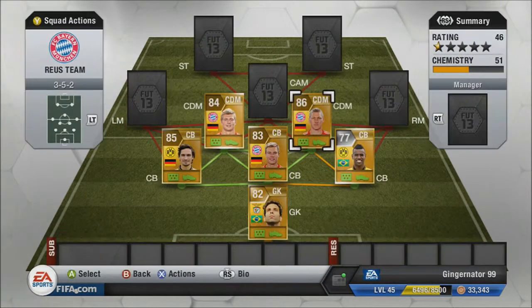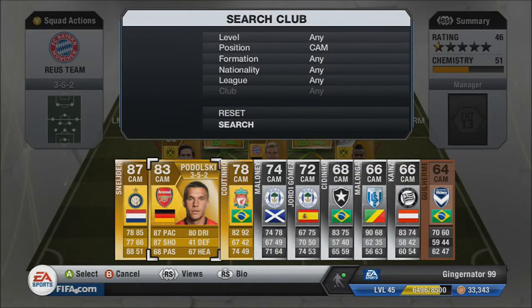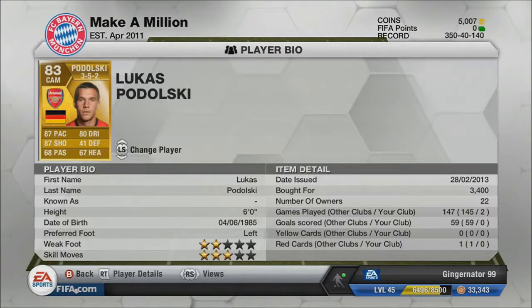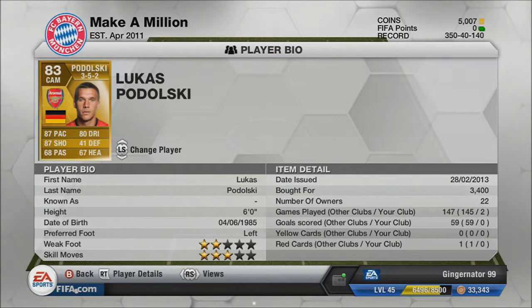In CAM we've got Lukas Podolski — probably one of my favourite CAMs on the game. His stats: 87 pace, 87 shooting, 68 passing, 80 dribbling, 41 defending, and 67 heading. For 3,400 coins, how can you get a player with 87 pace and 87 shooting? He's really really cheap and a really good player to have.